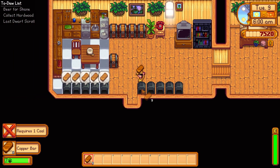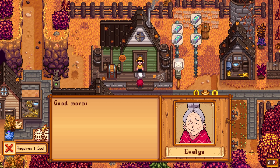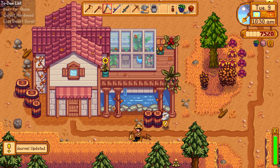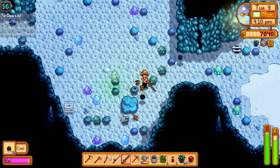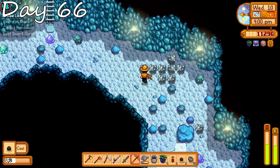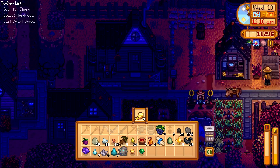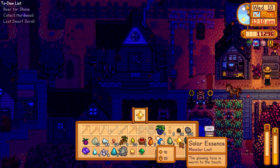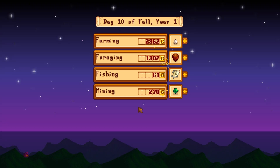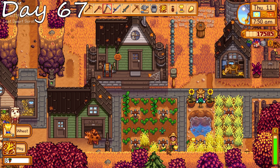Day 65: we gather all the copper we just made. Evelyn stops by and gives us the recipe for gardening pots. We stop by and give Linus his berry basket, then back into the mines for some more monster slaying fun — level 7 combat from all that. Day 66: we find another huge iron ore vein — very lucky with all the ore veins this playthrough. We head home and sell off all the goodies we got from the mines today — 6,000 gold from that, not a bad haul.